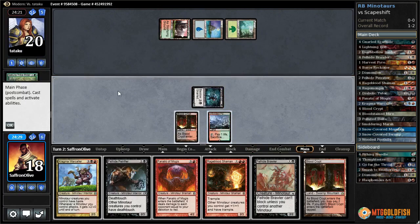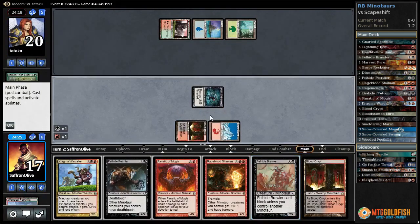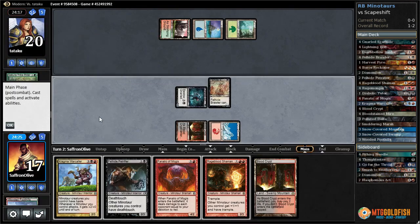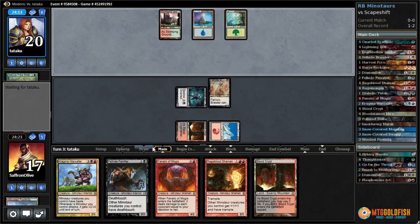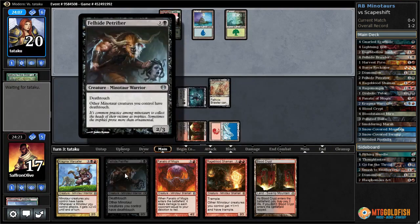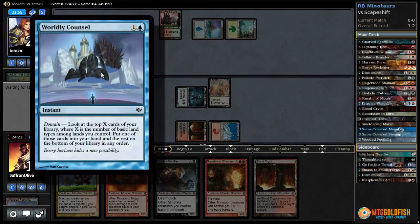No damage — crack this, get a Mountain, and Fellhide Brawler. Curving out — we can play Rage Blood next turn and then Petrifier. Or if we draw a Fanatic maybe there's a way to steal this game. Trample and deathtouch is a good combo. I guess our opponent has no idea what's happening. Worldly Console — look at the top X cards of your library where X is your number of basic land types. Put one in hand, rest on the bottom.